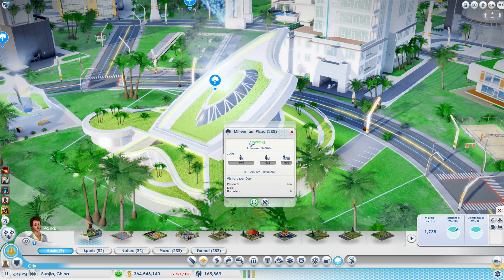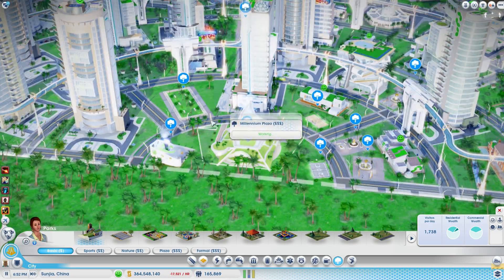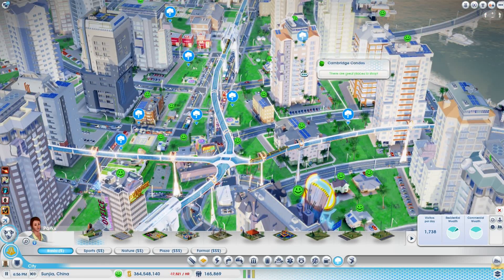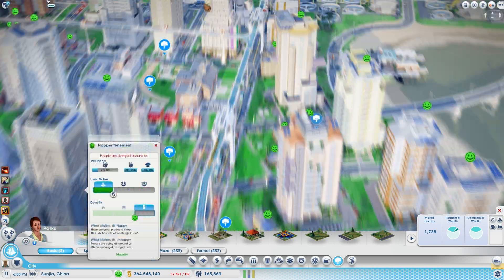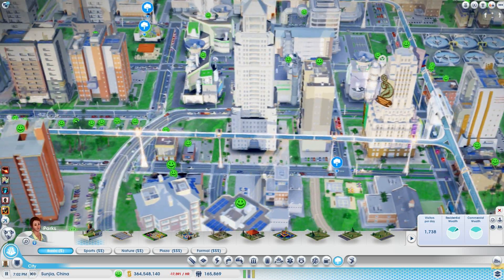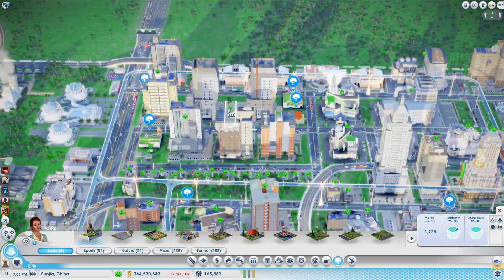A plaza plopped down will create a high wealth area and it changes the buildings around it. These are medium wealth buildings, that's a low wealth building, and these are low wealth buildings.